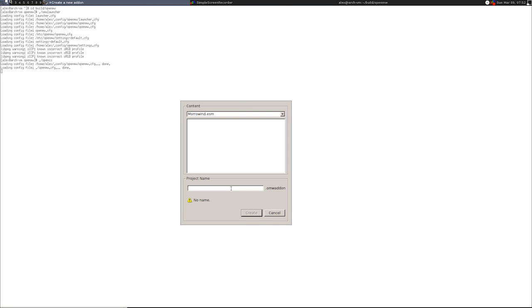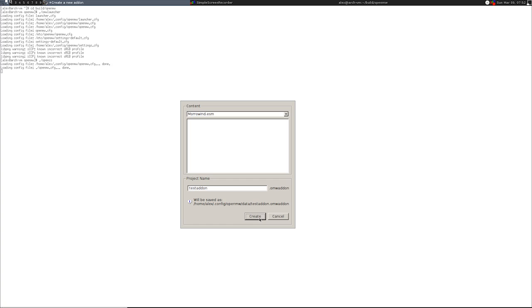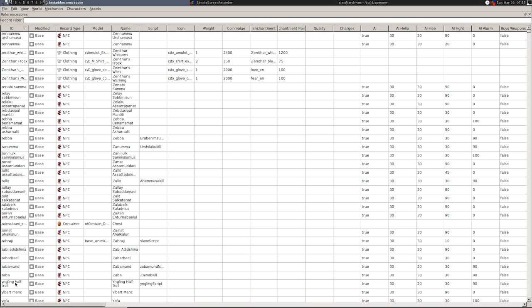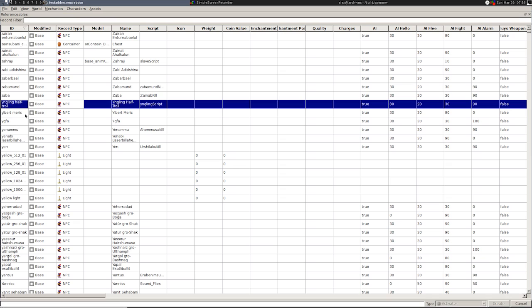OpenCS has been making progress as well. I'll just mention a couple of new features in this video, but dig around on our website if you want to get a better feel for everything that's going on with our editor. There is now a record cloning feature that allows the user to duplicate a selected record, and a unique ID for this new record is given by the user.